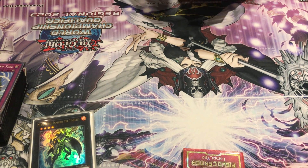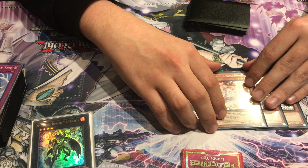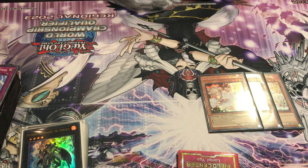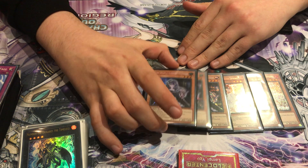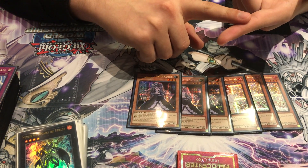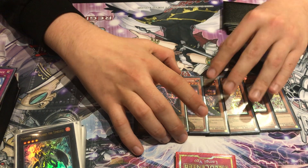For the side deck, I play 3 Ash. I don't have space in the main because in Naturia, Nib and Talents are better, but I still want Ash for the Despia matchup. Then 3 Ghostbear — it's the best card in the side deck. You can side it in for so many matchups: Mathmeg for the trap, Despia to prevent the gimmick lock, and against Labyrinth for the big Welcome.